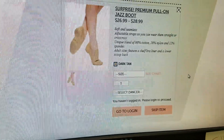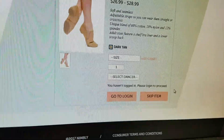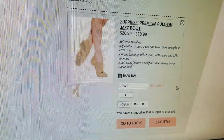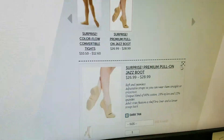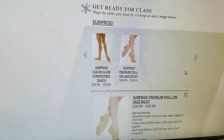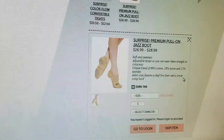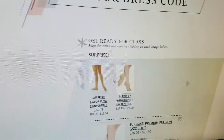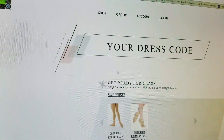You'll put in your size, quantity, and dancer name. I'm not logged in as a parent right now, but you would go through all the payment processing and shipping from there. Items are shipped directly to the studio rather than your home, so you don't need to worry about entering your home address — it's nice and simple.